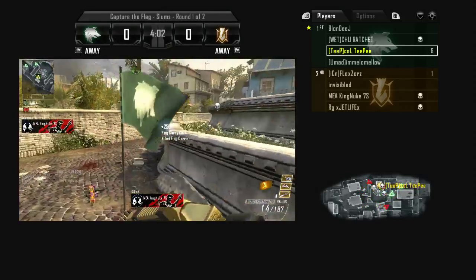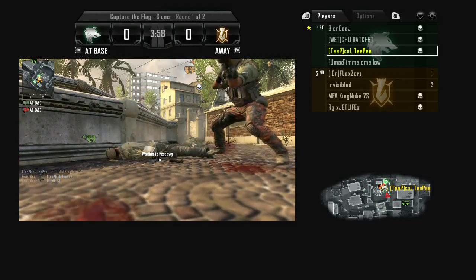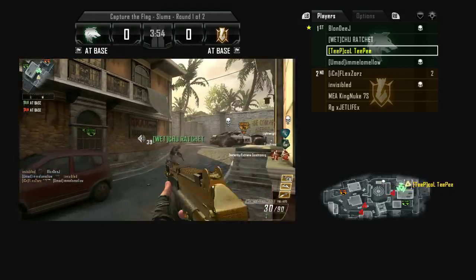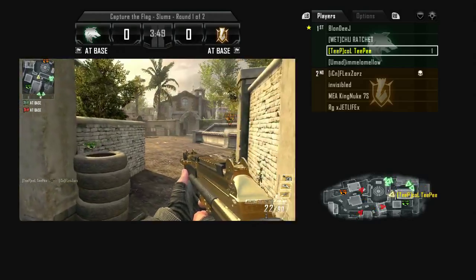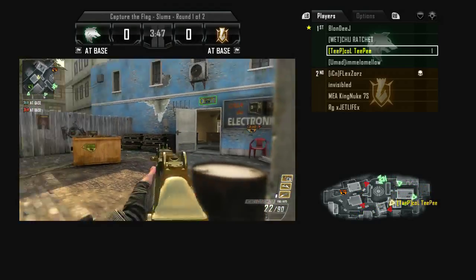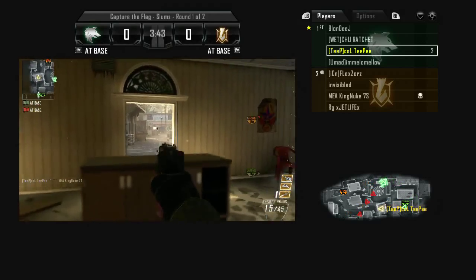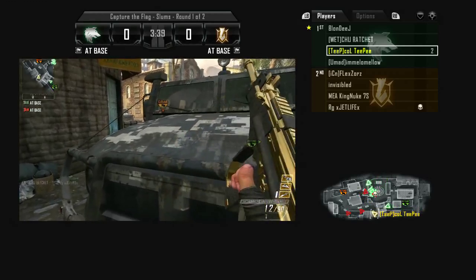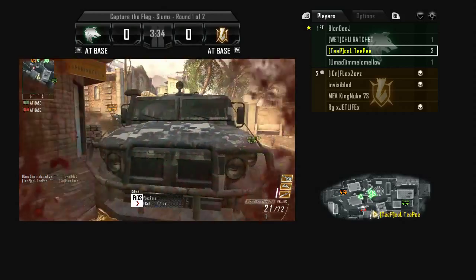On this side right now, this is the bad side because the spawns kind of suck. The other team can set up a spawn trap on you if they go to the cop car area. As you can see where we just spawned, if one of their teammates is at that cop car right there, they can pick you guys off pretty easily. Against a good team you're not really going to get a lot of flags on this side — maybe one if you're lucky. The other team spawns in that back left area.